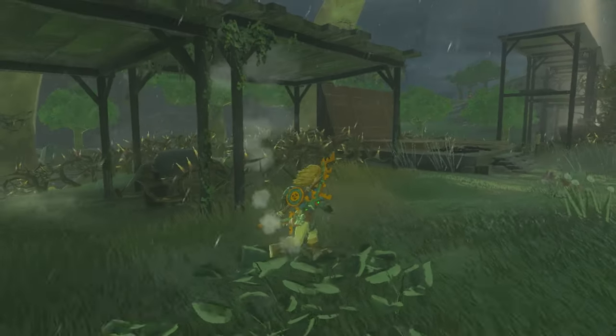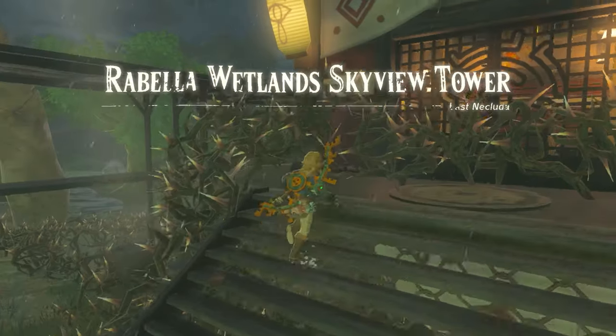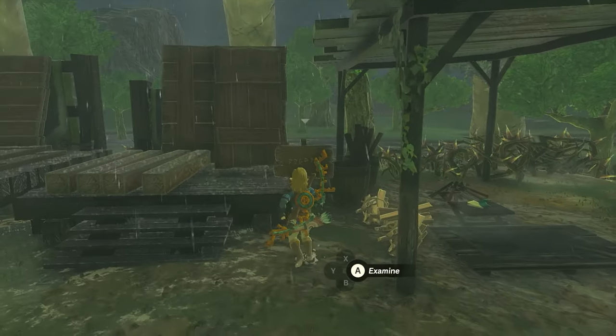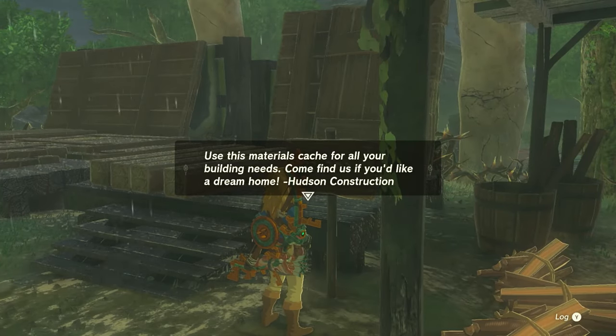However, there are still a ton of thorns completely blocking access to the tower, and the only way in is to find a way to burn them up. If you look around the area, you'll notice not one, not two, but three whole Hyrule restoration material stations that are free for you to use.